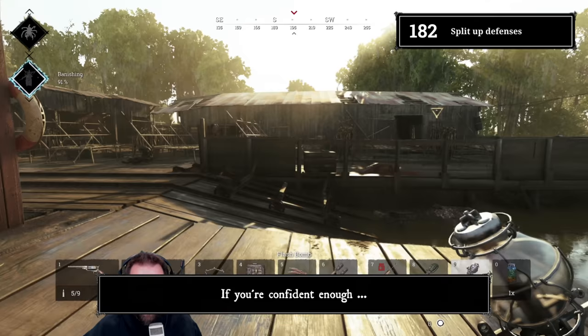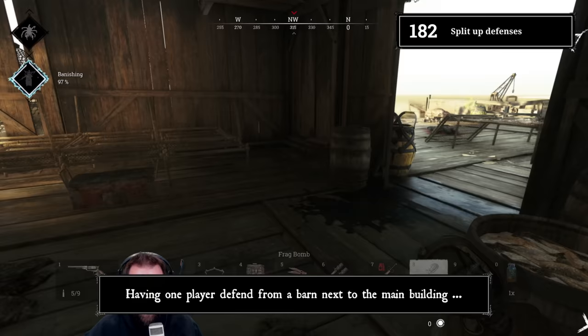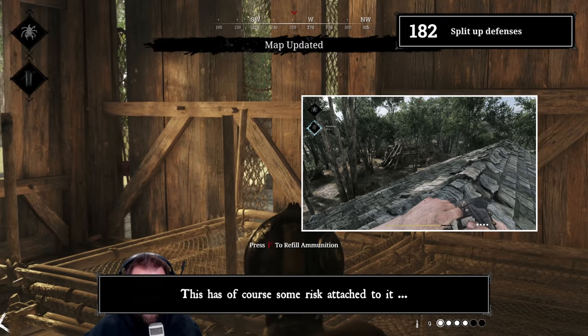Tip 182: Split up defenses when defending the boss lair. If you're confident enough, this tactic can give you some easy kills. Split up your defenses while protecting the banish — most people defend from within the boss lair. Having one player defend from a barn next to the main building or another convenient spot can catch people off guard. For example, lots of people peek from the dirt hill into Hemlock and Hide — waiting in the dirt hill instead of the boss lair has given us plenty of easy kills.